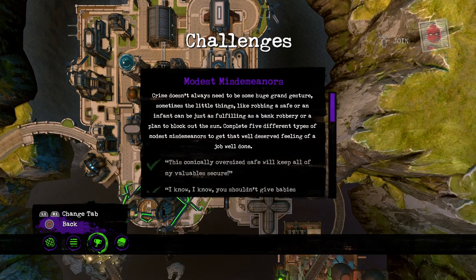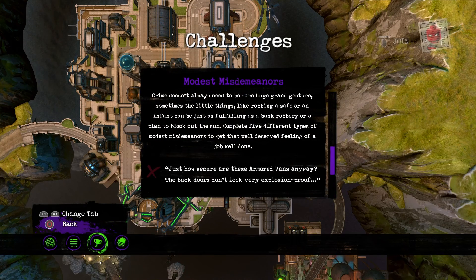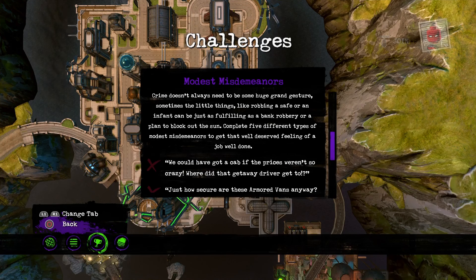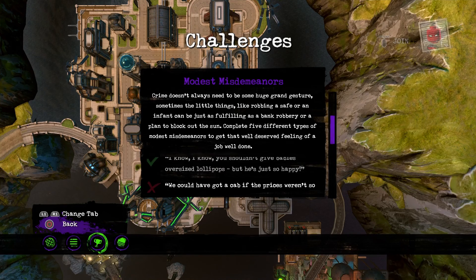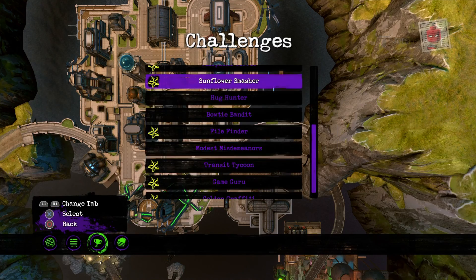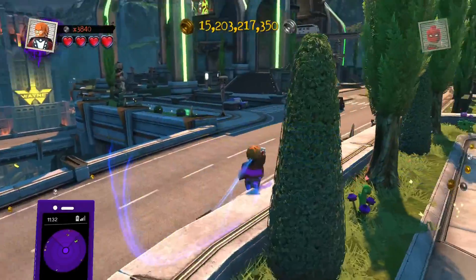This is Transit Tycoon. Basically you have to do the recycle bin one, the armored vans thing - those are one of them. The cab - you keep hearing people saying they can't drive and need someone to drive them, so that's what that is. There's also the oversized lollipops thing, which I've done, and the safe thing.